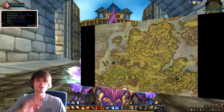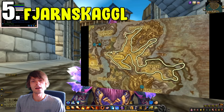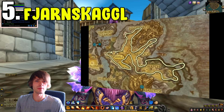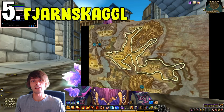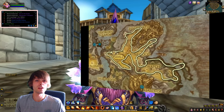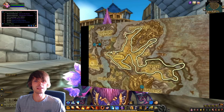Now let's move into number five. Last on our list is Fjarnsgaggle, which actually came as a bit of a surprise to find on the rise. Fjarnsgaggle can be found in Stormheim within the Broken Isles — this is a Legion-specific farm and I'd recommend having it at rank three. It's typically a very easy farm to do, and you get quite a lot per farming session. I was actually doing a bit of this yesterday and found it quite easy.